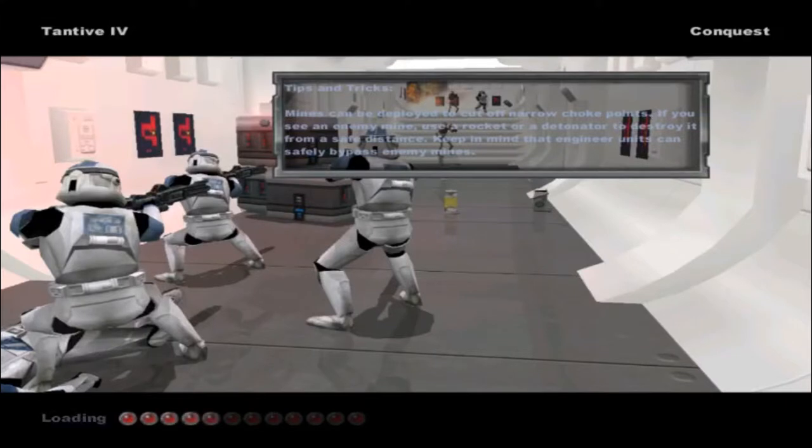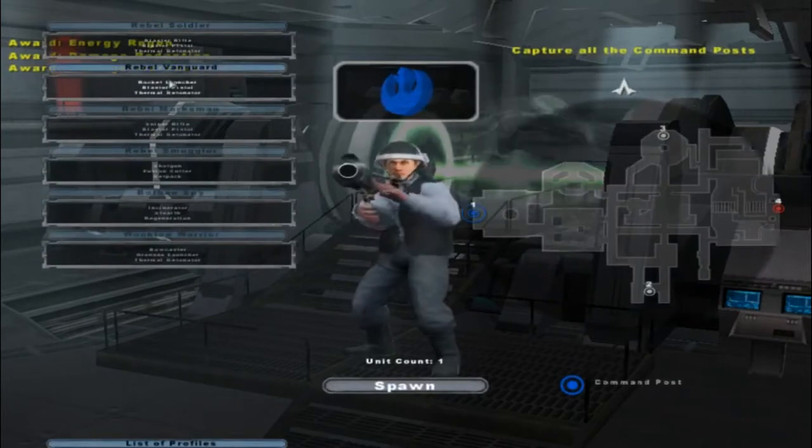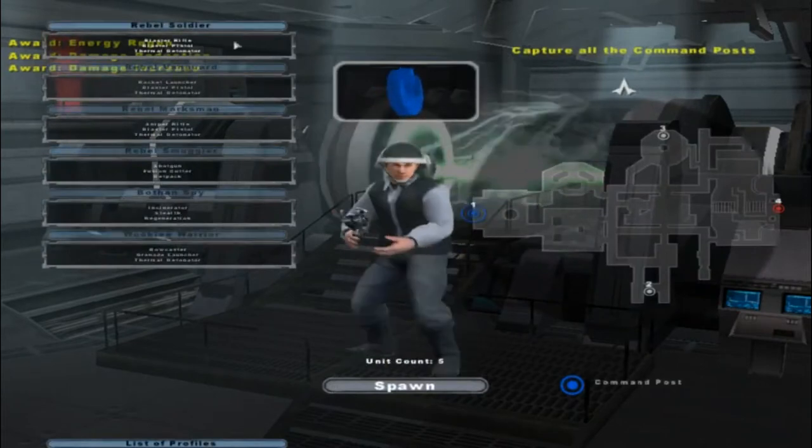Hello everybody and welcome to a brand new Battlefront 3 Legacy side mod. Today we're going to test out the Rebellion team on Tantive 4. They have three new units here: the Soldier, Vanguard, and Marksman. The Smuggler, Spy, and Warrior stay the same.